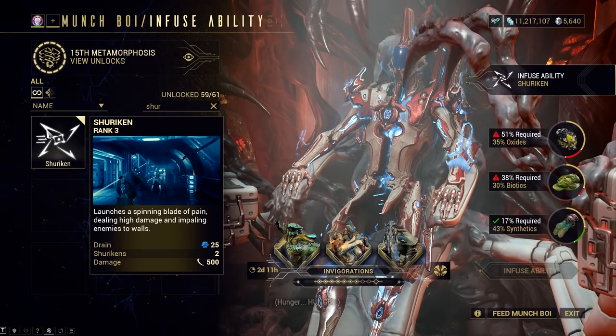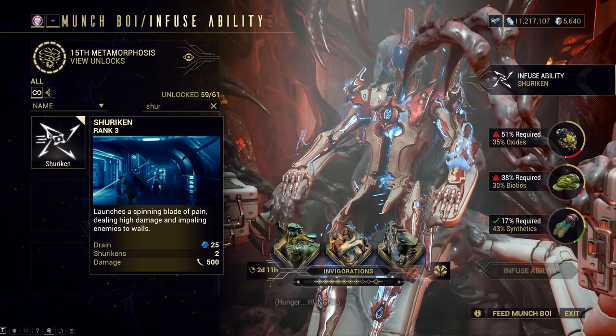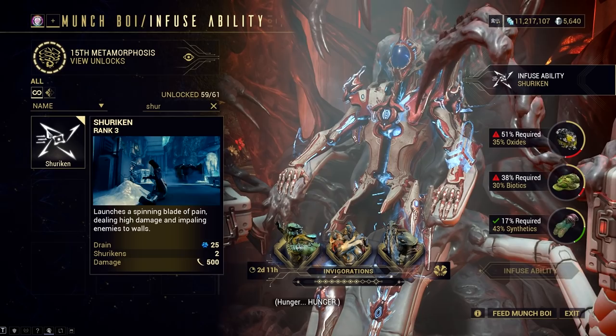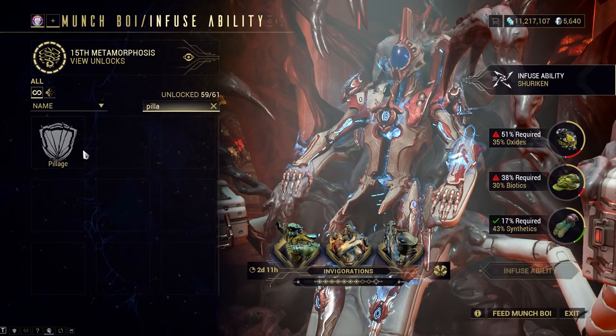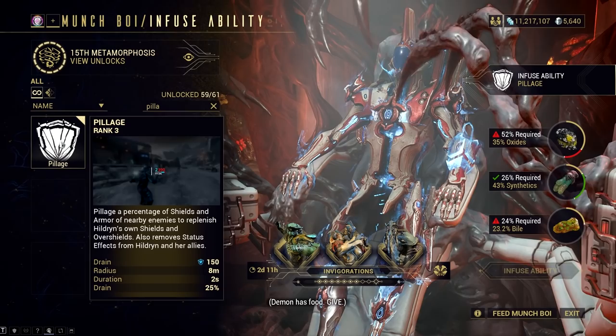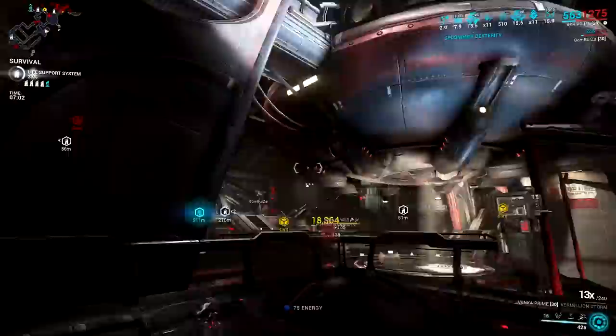The good news is that Ash's Shuriken is also his subsumable ability, making it universally useful for other Warframes. You can slap it onto any favorite Warframe, add 143% power strength, and you'll have an ability that strips enemy armor. But then again — would you do that knowing that Pillage can strip both shields and armor while also adding shields to your Warframe to leverage the shield gating mechanic? Well, probably not.